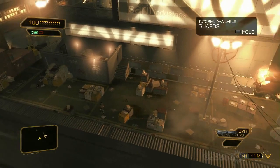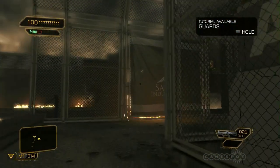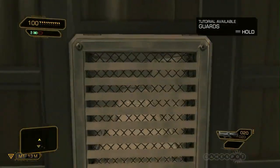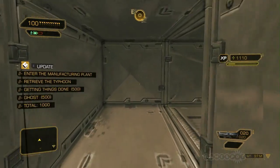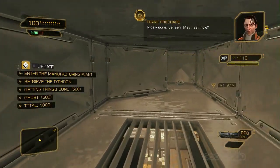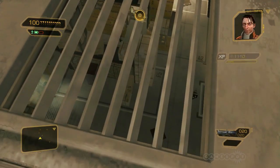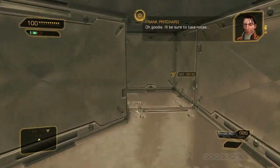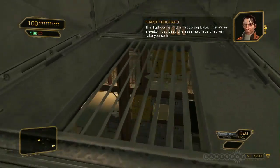As you can see, we're still in the same part of the level — we just found a different way to gain access to the warehouse. Pritchard is going to react to this. Pritchard, I'm in. Nicely done, Jensen. May I ask how? A vent on the roof — it'll be in my report next time we discuss security loopholes. Oh, goody. I'll be sure to take notes. He would have said something completely different had you entered through the main door.